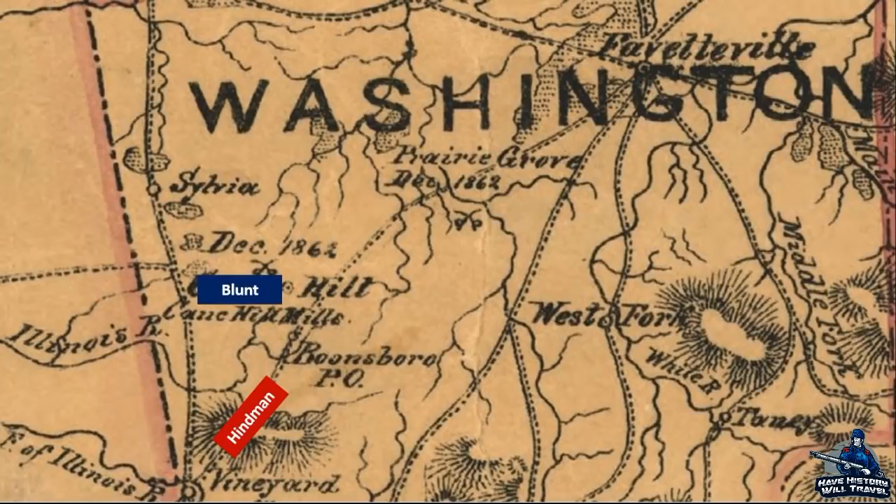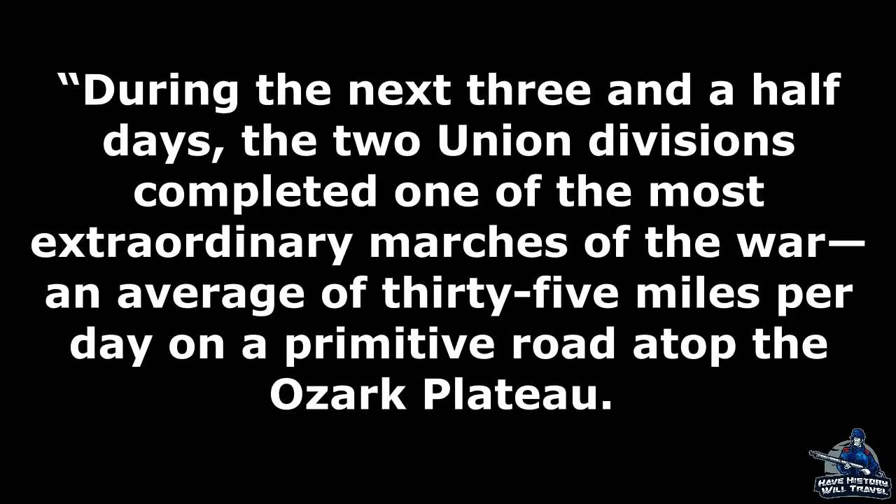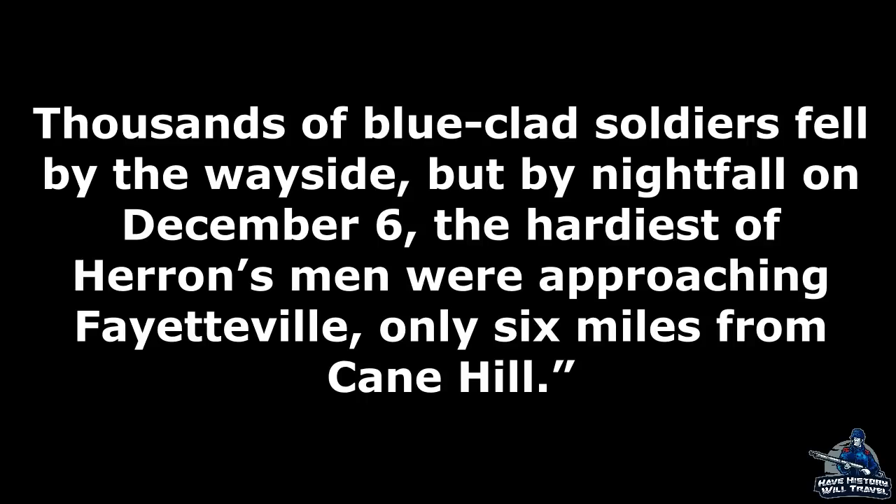Blunt quickly understood that his advanced position was vulnerable and that the Confederate Army was moving on his command. He ordered Herron on December 2nd to come to his aid. Herron got his two divisions on the road to Blunt on December 4th. During the next three and a half days, the two Union divisions completed one of the most extraordinary marches of the war — an average of 35 miles per day on a primitive road atop the Ozark Plateau. By nightfall on December 6th, the hardiest of Herron's men were approaching Fayetteville, only six miles from Kane Hill.